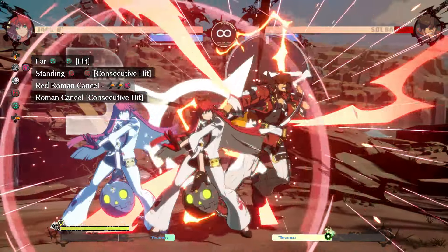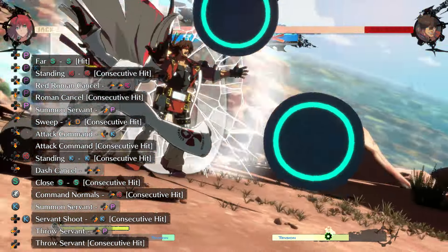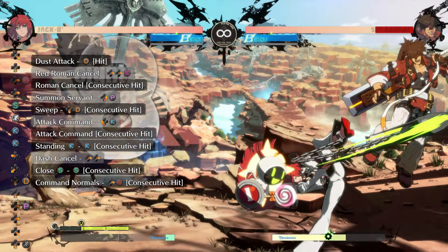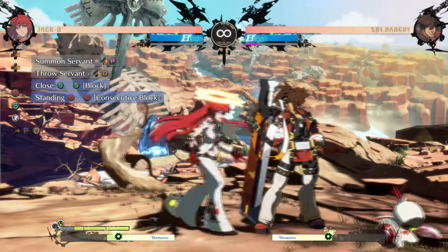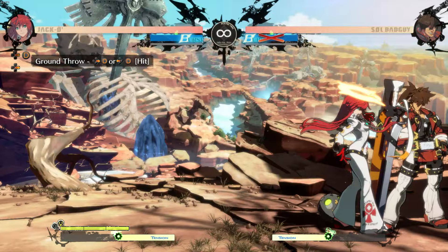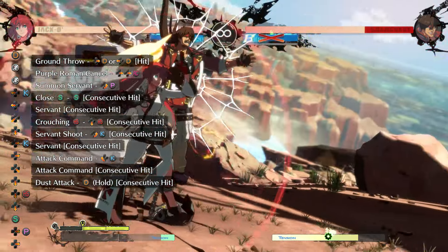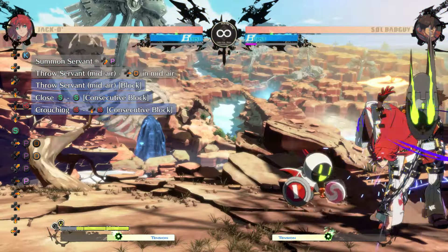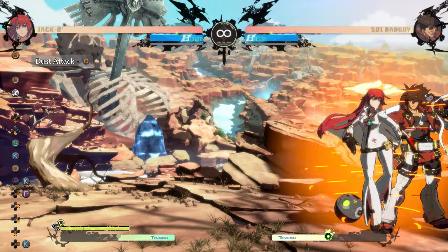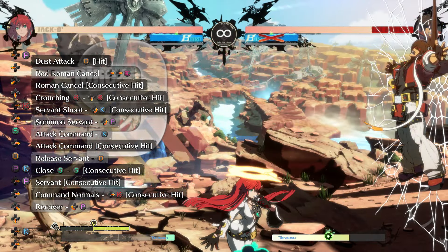The only way to convert from far slash and 5h is RC. After that, plant a Servant and 2d into the attack command to set up corner carry. The same routing works from 5h, tap dust, and throw, so it's good to get this route down. The nice thing is that even if you already had a Servant placed for sandwich pressure, it won't impact the routing. In the corner from throw, delay the RC so you get PRC, then close slash 2h 236k attack. This should wall break assuming you got a hit before making it to the corner. If you already have a Servant out, then you don't need to plant one. From tap dust RC, you can go into the close slash routing. I find the held Servant attack into throw version to be the most consistent.